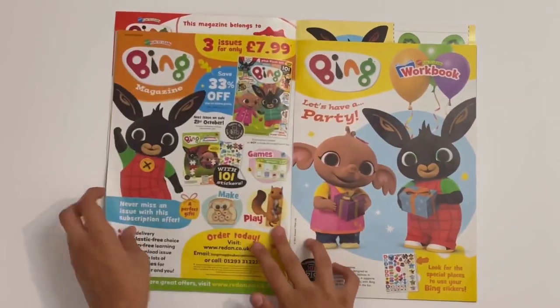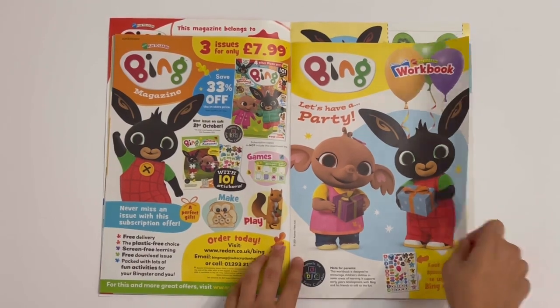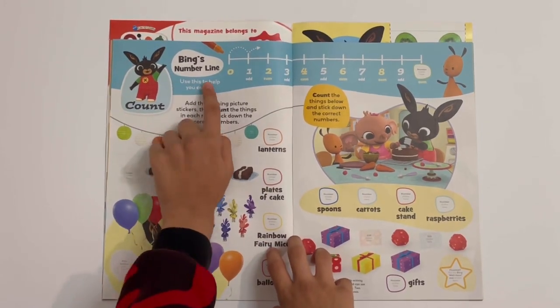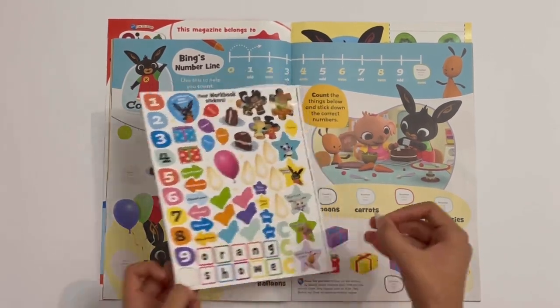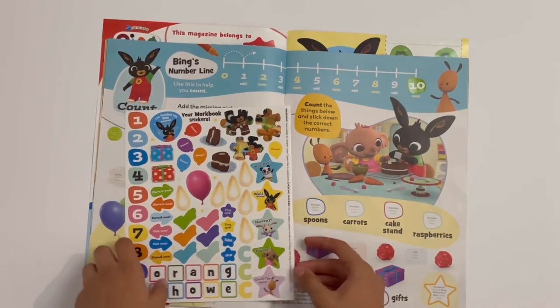And then you can colour the letter C for Coco. Then you're on to the Bing party workbook. First we've got some counting — this always starts with some counting. Bing's number line — I'll show you all the numbers here. The last number here is probably ten. One to ten is really good because it's not too big for the younger ones.